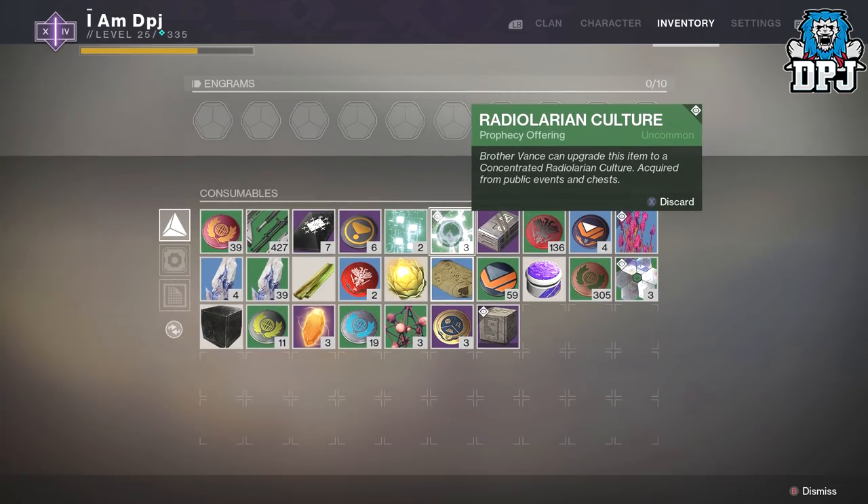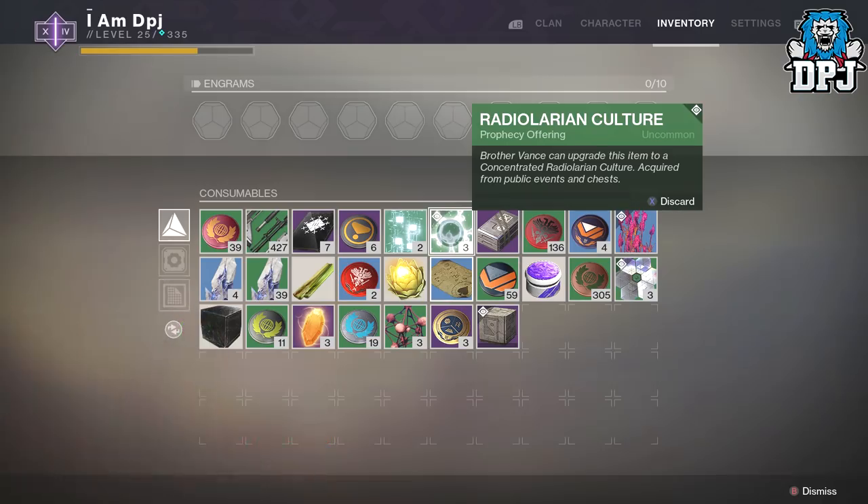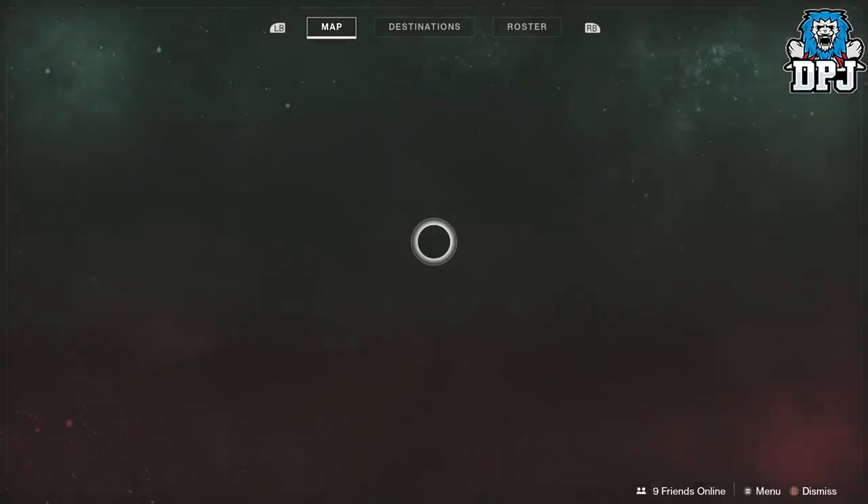These things are quite a pain to obtain — you have to do public events or farm chests on any planet. So you want to find a spot where there's a public event that constantly spawns in and there are plenty of chests you can exploit. That's what I'm going to show you in today's video. The place we're going to check out is on Nessus.